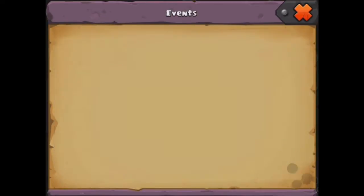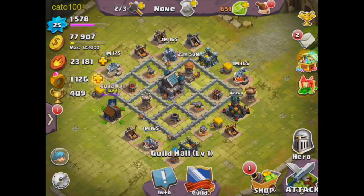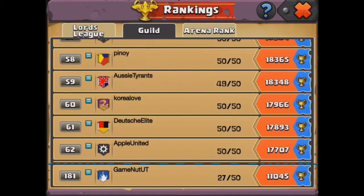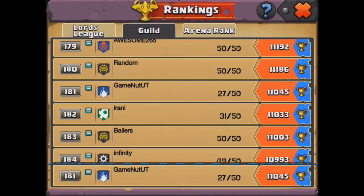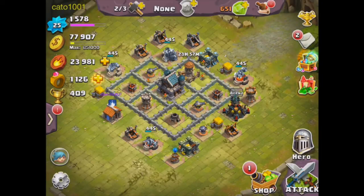We also got our 50 jewels. Another thing I want to say is that our guild GameNutUT is one of the top 200 guilds. We're at 11,000 trophies, we only require 800 trophies to join, we only have 27 members right now, and we're ranked number 181. So yeah, we're doing really well.